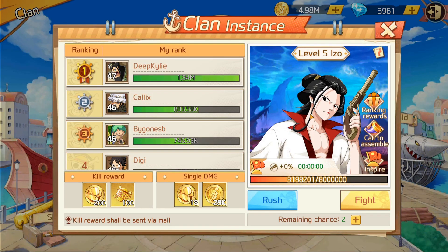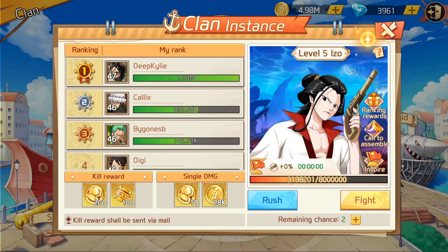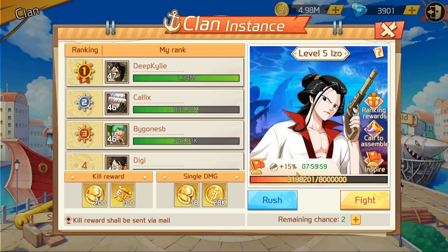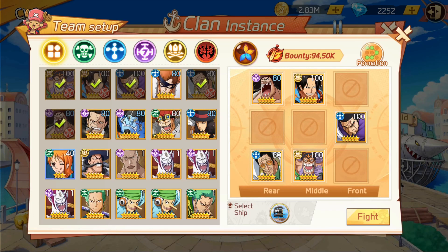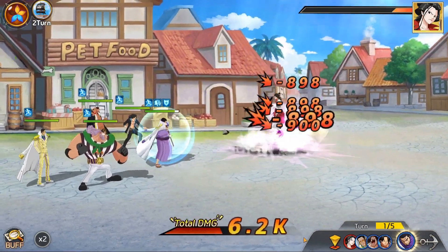Over here we have the clan instance. We've got ESO in here who we're fighting against — he is level five. The ranking rewards are 14 and 7 coins — that's a lot — and you also get some bellies. Those are the ranking rewards for ranks 4 to 10. You can also Inspire for 20 gems to activate a team damage buff: once activated, all clan members get attack +5%, up to four times. There we go — now we all have buffs.